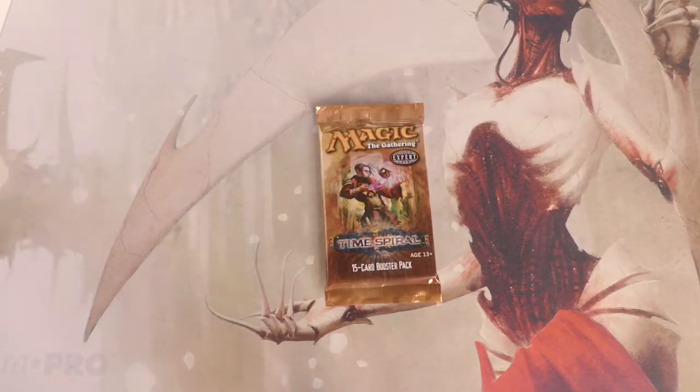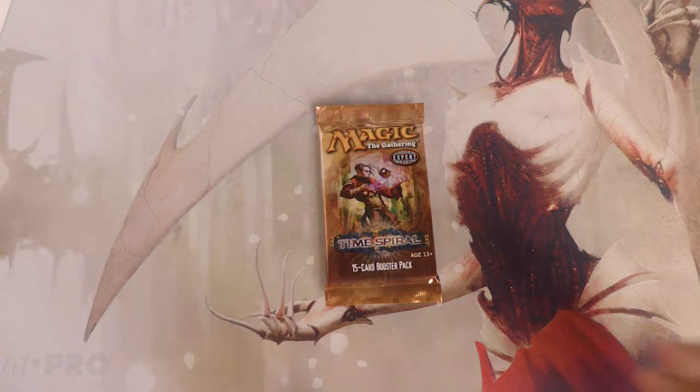Hey, what's going on guys, and welcome to another episode of the Crack a Pack series. Today we are opening up a very special pack of Time Spiral. Time Spiral is a great set — there's a lot of good cards in it. Academy Ruins right now is sitting at the top around 30 dollars. There's also Gemstone Cavern, Gauntlet of Power, and Vesuva — all fantastic picks. A lot of them are lands out of the set, interestingly.